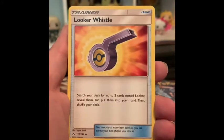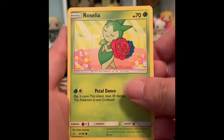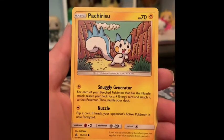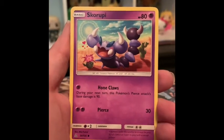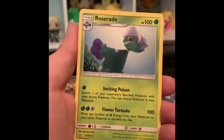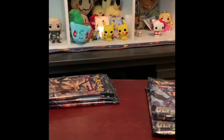All right, we got Psychic Energy, Prinplup, a ring, Looker's Whistle, a cute little Gible, Roselia — I almost said Roserade, that's her evolution! Chinchu, Skorupi, a reverse holo Spirit Tomb, and hey look — there's Roserade, I just mentioned her! No first pack magic for Sarah.